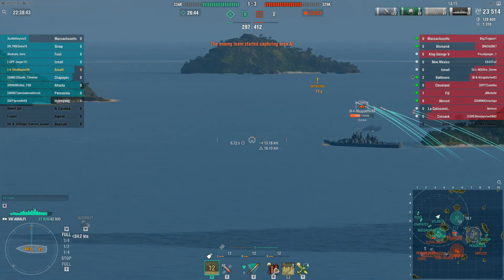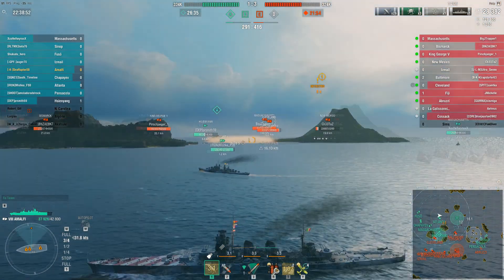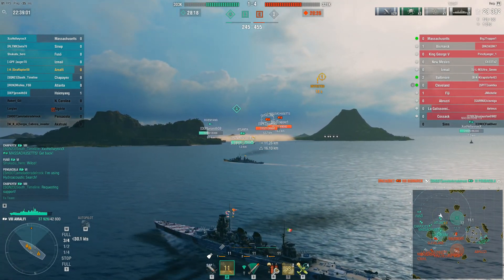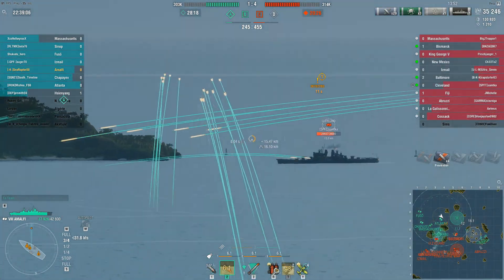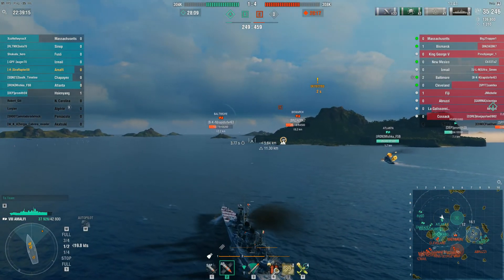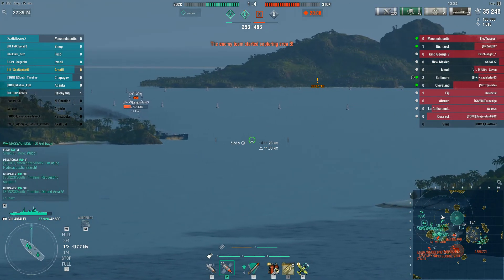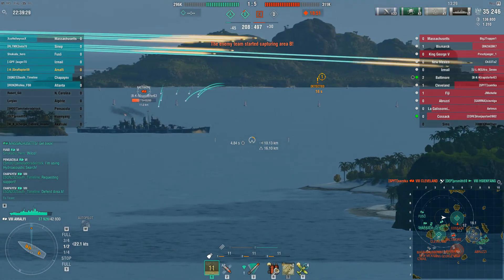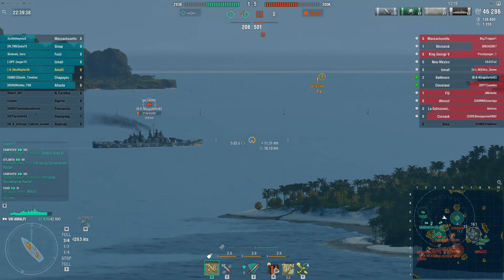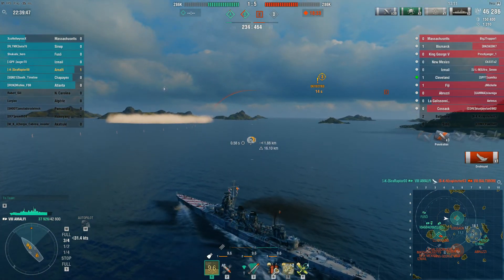I'm continuing to put pressure on this Baltimore in the middle of the map. He gets a salvo of SAP but turns out. I do get some solid damage but then he's going to give me a crappy angle. I turn my attention to the Cleveland charging our Sien Yang in the A cap. Then I look back at the minimap and see the Baltimore coming around this island. This is what Italian AP is made for — with the velocity and pen I know I can get solid hits, and yes — double citadel on that guy. He immediately changes course trying to turn away, and I get the SAP loaded just in time. He becomes kill number one.